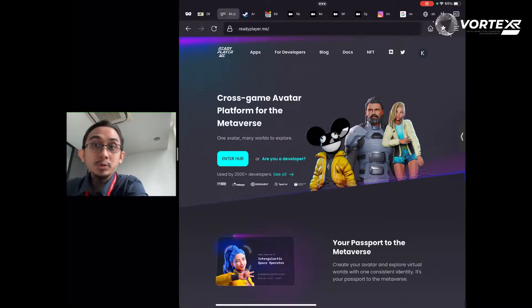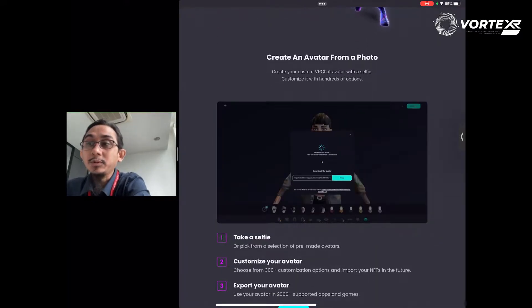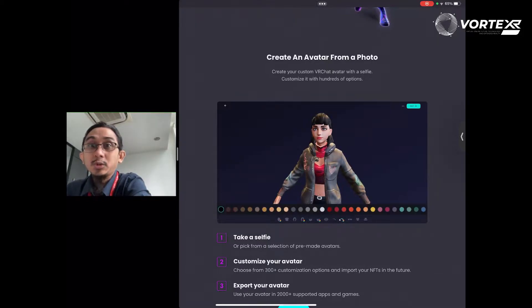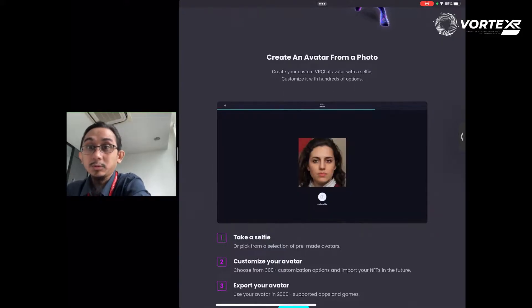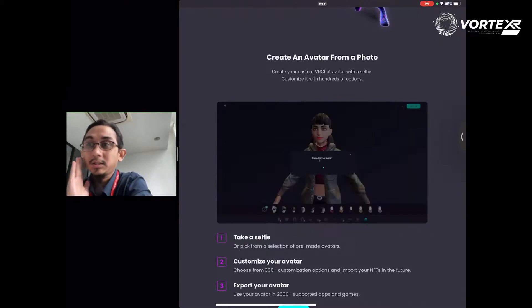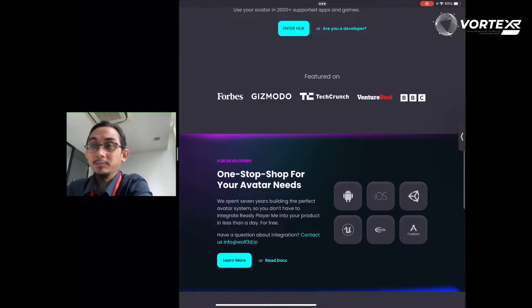Here you create your avatar based on an image you choose, and you can customize them to a certain extent — there's a lot of customization — and it has connections with a lot of existing metaverse apps. You can see here you basically have a passport, you create your own look. You can upload your photos and it creates an avatar for you, and you can still tweak it like the jaw, skin type, and hair. It's accessible on a lot of other platforms.